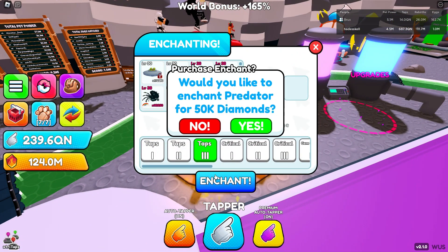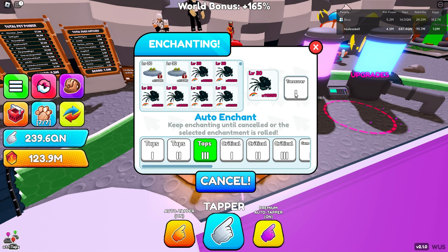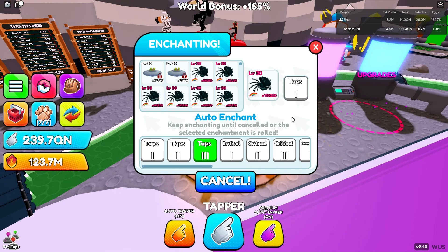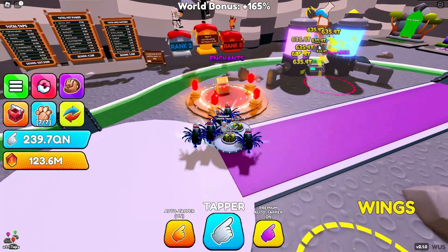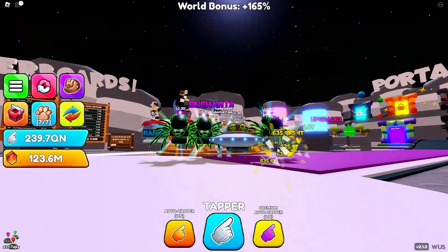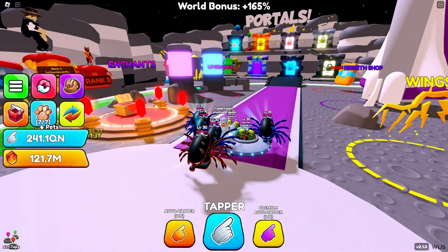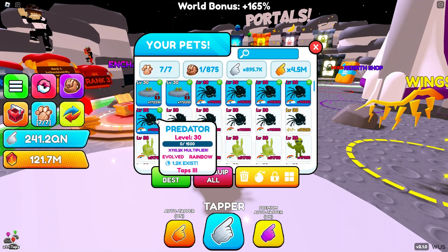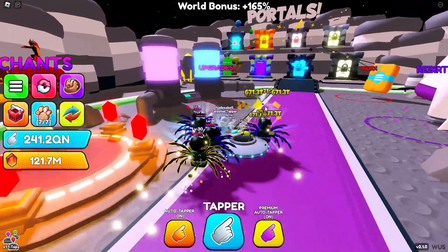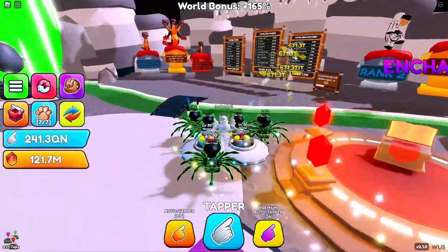That's still good. Let's get it on all of the pets. Let's see how much I do once I get a full enchanted team on Taps 3. I'll get Taps 3 on each one of these pets and skip ahead. After doing a bunch of enchants, I now have a full team with Taps 3 enchantment on every pet. I was doing 640 trillion before, and now I'm doing an extra 30 trillion.